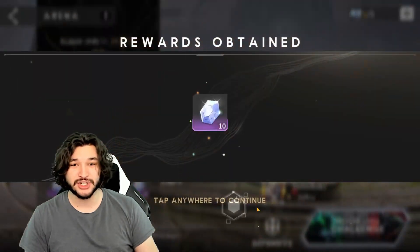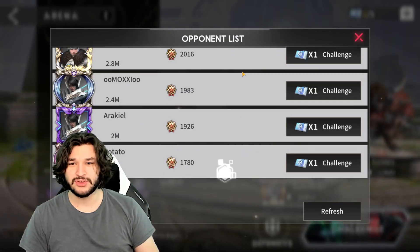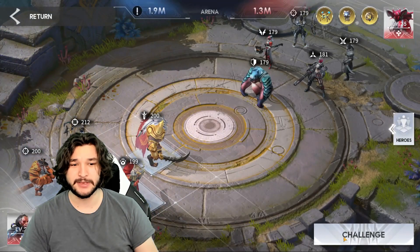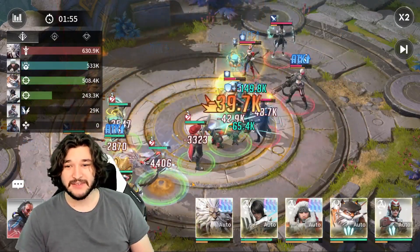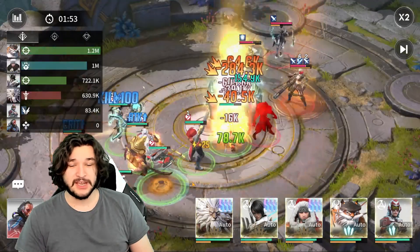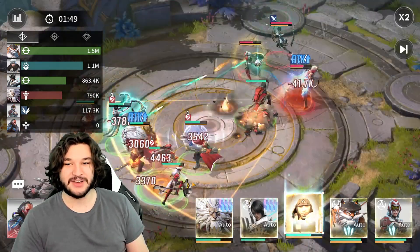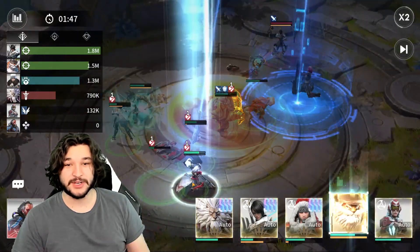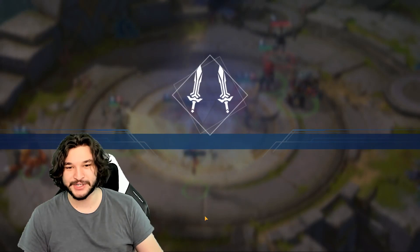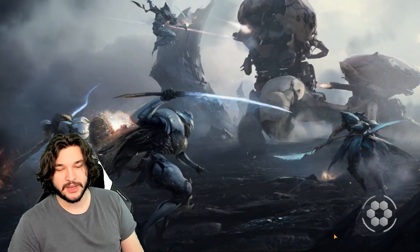He's also absolutely busted in PVP — something you really should not underestimate. Let me show a match here. He's in my PVP squad and he just crushes through enemies; it's very difficult to take him down. Even in a fairly stagnant match where Ravenna is handling most of the work, you can see Leo spinning in. Let me find a tougher battle against a 1.8 million squad so we can show off some big damage from Leo.